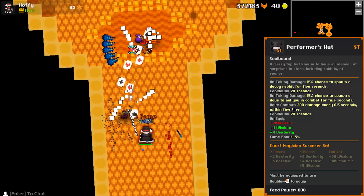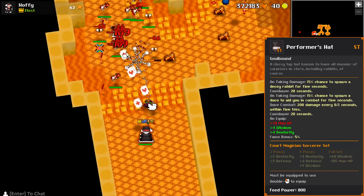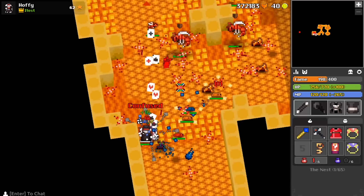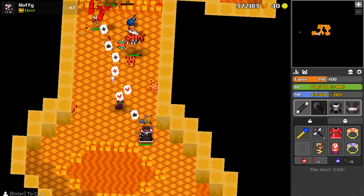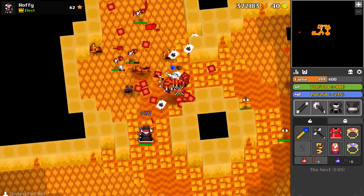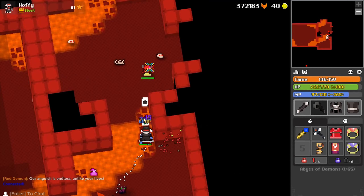The partial bonuses of this set are: for two pieces you get two dex and three def; for three pieces you get three dex, four def, five whiz; and for four pieces you get 60 whiz and minus 185 MP. The total stats of this set are 770 HP, 150 MP, 70 attack, 44 defense, 60 speed, 75 dex, 75 vit, and 135 whiz — this is of course on an 8-8 sorcerer. Overall, this set is pretty crowd control focused, doing hardly any damage to single boss targets. I would use this set for clearing any dungeon where there are a lot of low HP monsters, as the wand and scepter are amazing at crowd control. Examples of this would be the abyss and the nest.